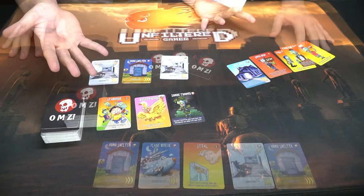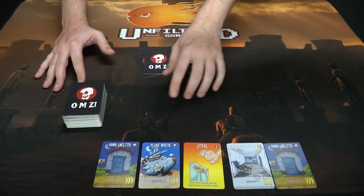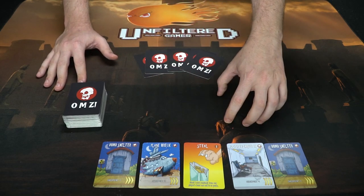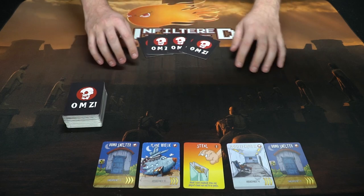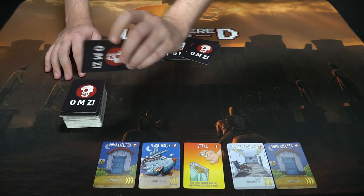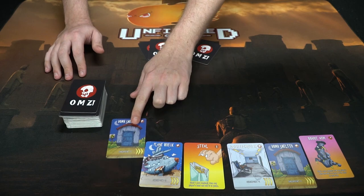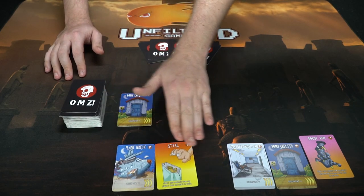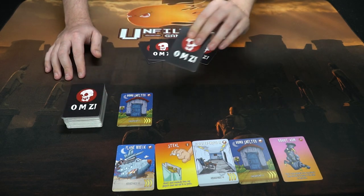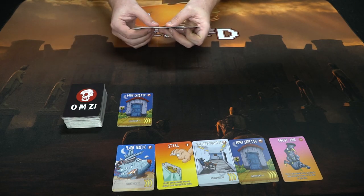Here we have OMZ in a two-player game to show you how it plays. Each player starts with five cards, and you have your respective play areas. You start by drawing one card and then play any card — we'll start with a basic checkpoint, which gives you plus one to your score. Hit seven and you win. After playing a card, your turn ends. Remember, you can have up to seven cards in hand before discarding.